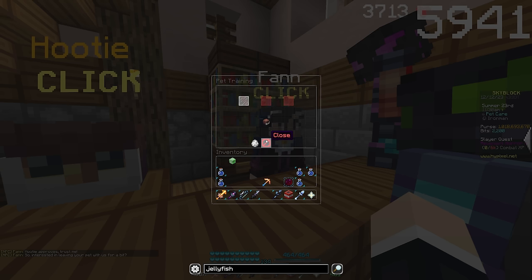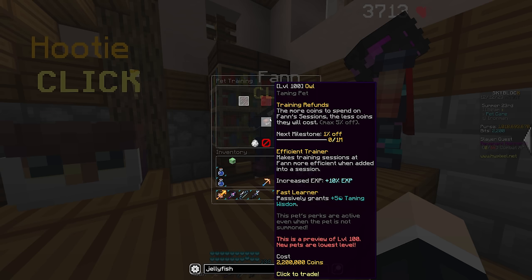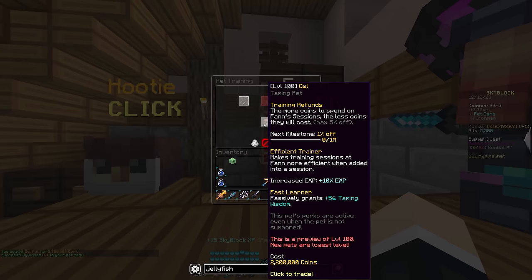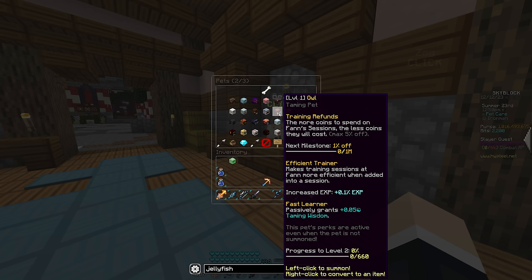We can open up a menu with three training slots where you can place pets, and it will upgrade your pet over time level-wise — not rarity, that's still Cap's job. For 2.2 million coins we can purchase a level 100 owl — actually wait, that's just a preview of level 100; new pets start at lowest level. The owl pet has three perks: a discount on training sessions, more XP from training, and passive taming wisdom — and like the Kudra pet, these abilities apply even if the pet's not equipped.